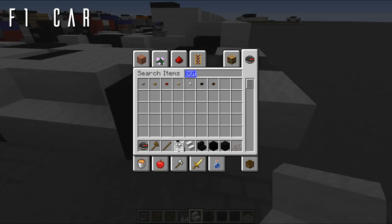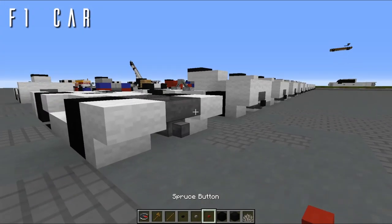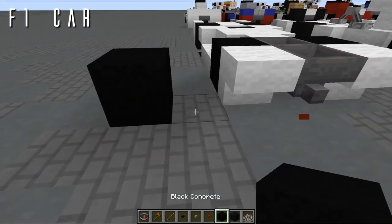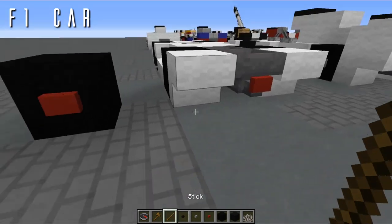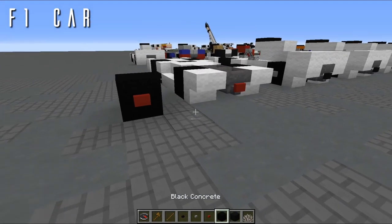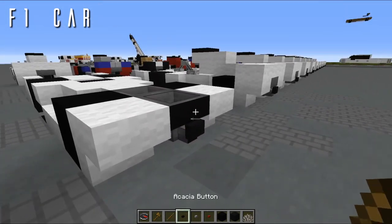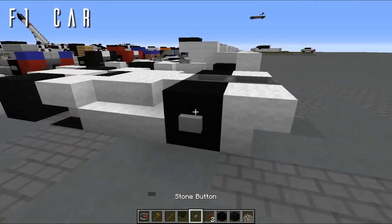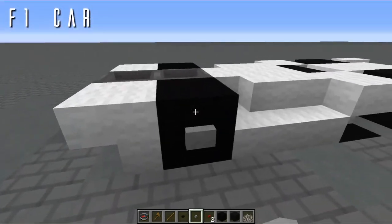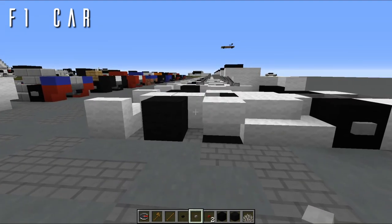Now grab an acacia button and a stone button from the resource pack — you can also use a spruce button to represent the red flashing light at the back of F1 cars. Use the black acacia button for the rear. For the wheels, place two buttons on either side. That completes layer one.